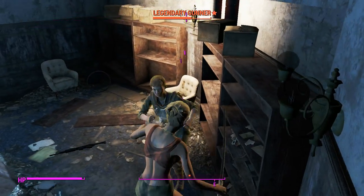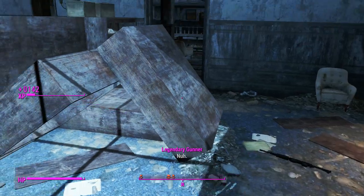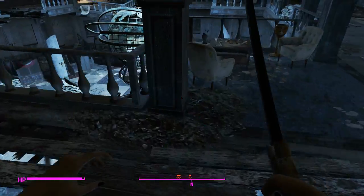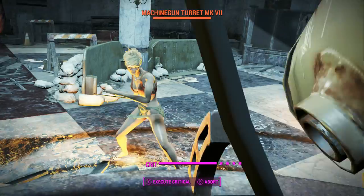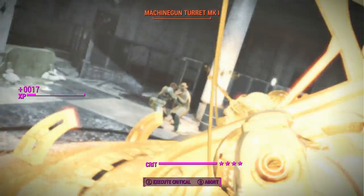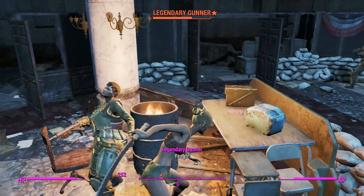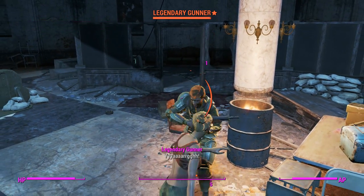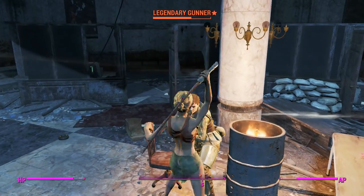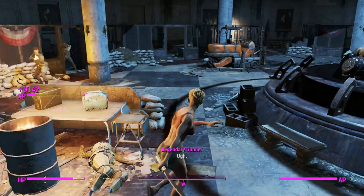We'll knock her down and take out these turrets — they are explosive and staggering. As you can tell, we're getting two attacks per VATS shot, which is good. We'll charge into this one with a power attack — nothing too much to say about the power attack, it looks relatively tame.